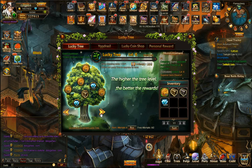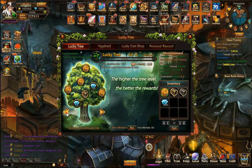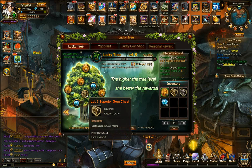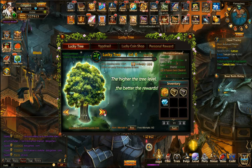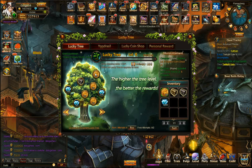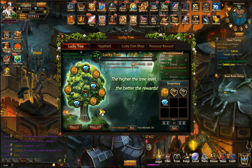It gets harder and harder — the experience requirement to level up gets steeper. I'm now at level 6. At level 1 you get lucky coin and diamond drops. At level 2 it's the same but more. At level 3 they start adding a level 7 superior gem chest, which is awesome because the highest I had was level 6, and mostly I had level 5s, 4s, and even 3s. When you level up to 4, it changes to a level 8 gem. At level 5 it changes to a level 9 superior gem, and I just made it to level 6.